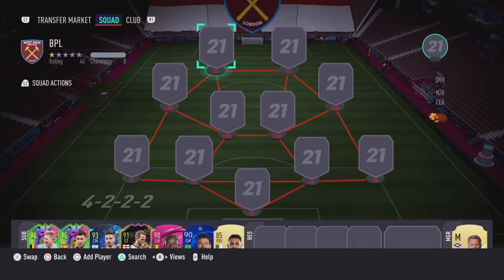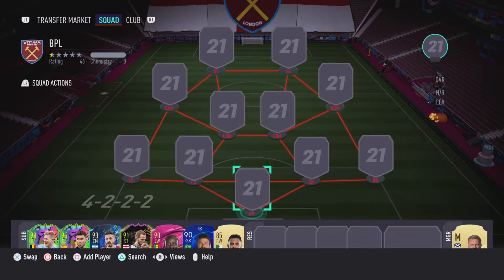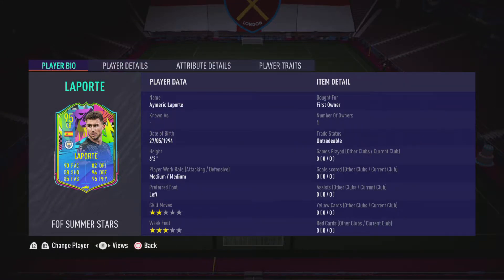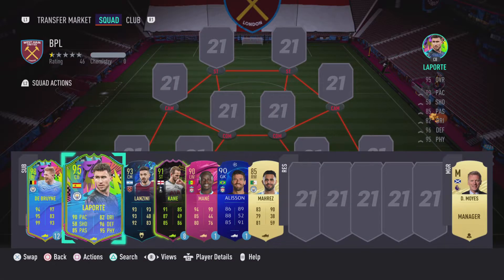Welcome back to another video. I'm posting quite regularly now. Today I wanted to show you a team that you can make coming towards the end of FIFA. Most of these players were objectives or SBCs so you might not be able to get them anymore, but a few of them I got from packs. For example, this Laporte on the bench was from a pack I opened about 20 minutes ago, and Lanzini was an objective so you can't get him.